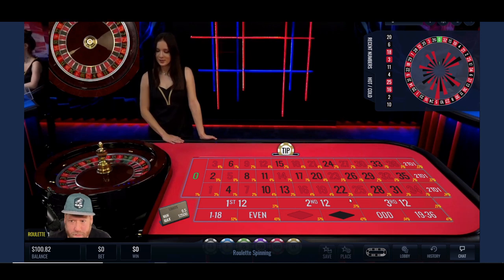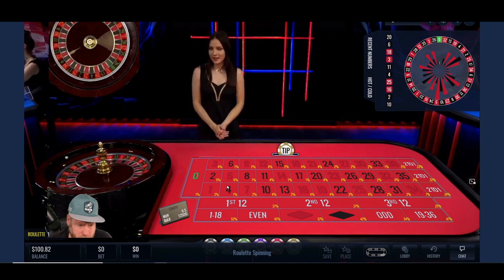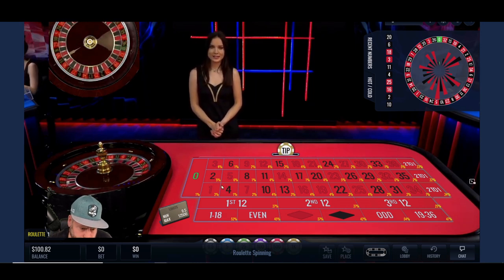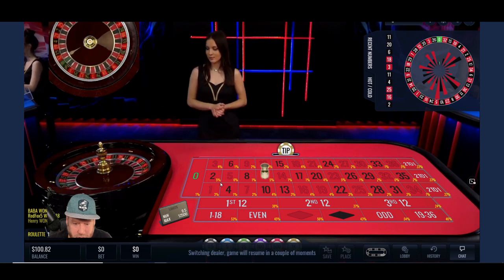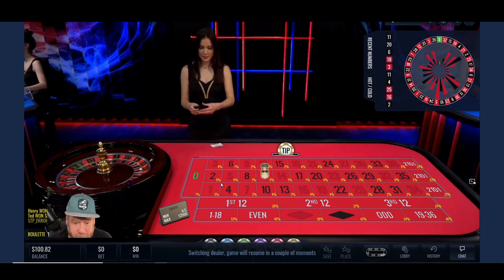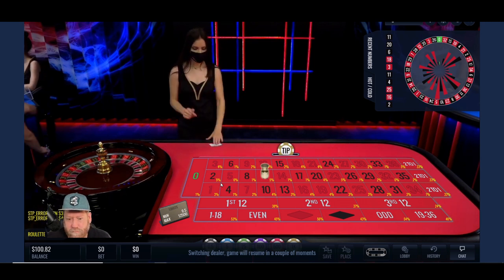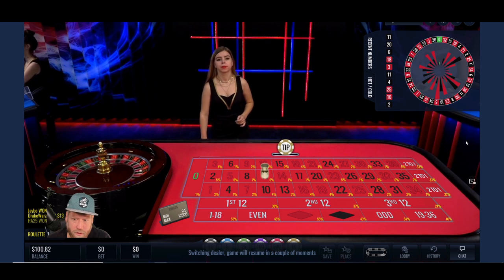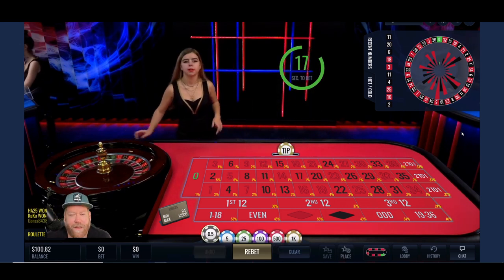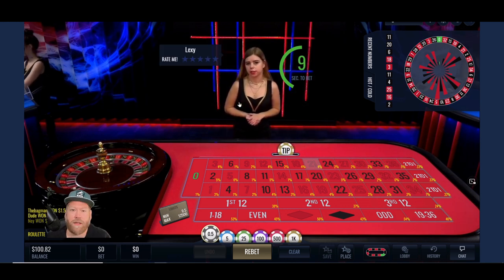If zero is going to come out, I hope it comes out now. That's cold. That would have been a win. I was hoping it wouldn't be the middle column when I sat out. I'm going to wait one more spin in case she rolls a zero. I feel like a lot of times a new dealer comes in and they roll a zero. Her name's Lexi, for those of you who asked me to show you the names.